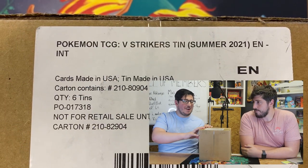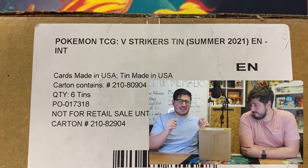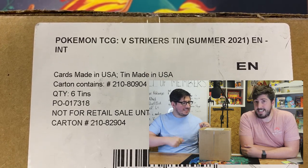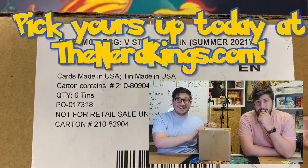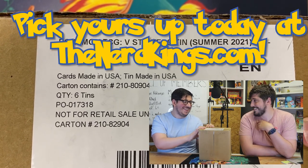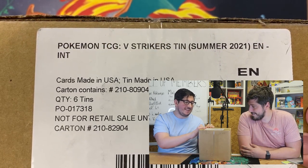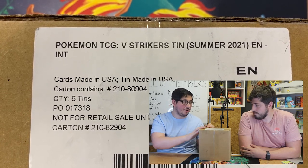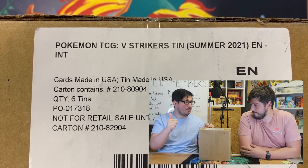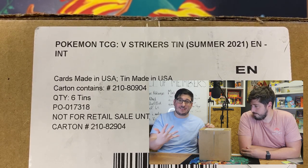Today, as you'll see on this camera, we're opening a whole case of the V Strikers tins - that's the tin which is out today. Available at thenerdkings.com - that's not an ad because it's our business. We've got six tins in here. There's some really cool promos and I'm excited to get into them. We'll be excited to see which packs are actually inside. Quite recently there's been a Sun and Moon set, Darkness Ablaze and two Battle Styles - let's see if that theme continues.